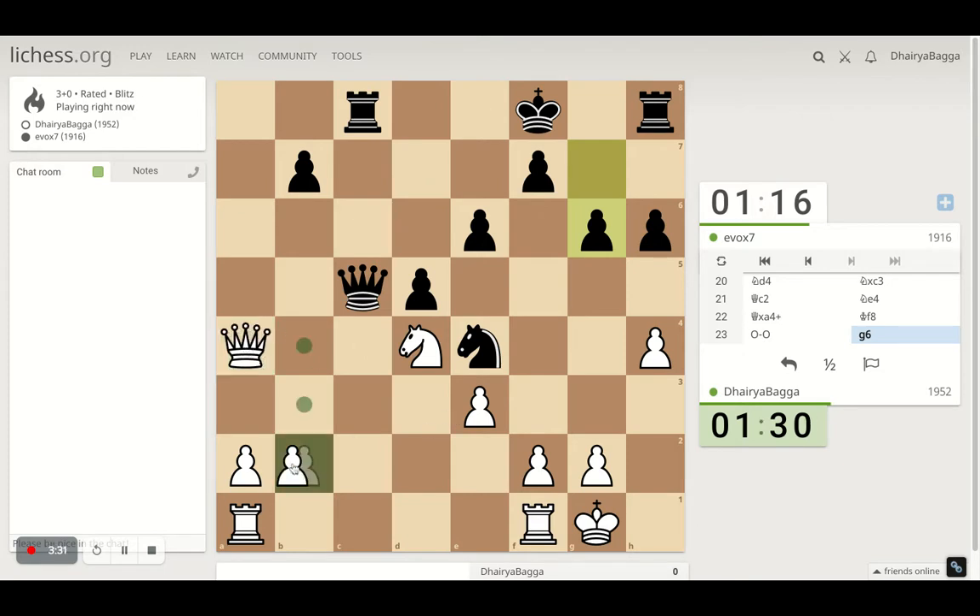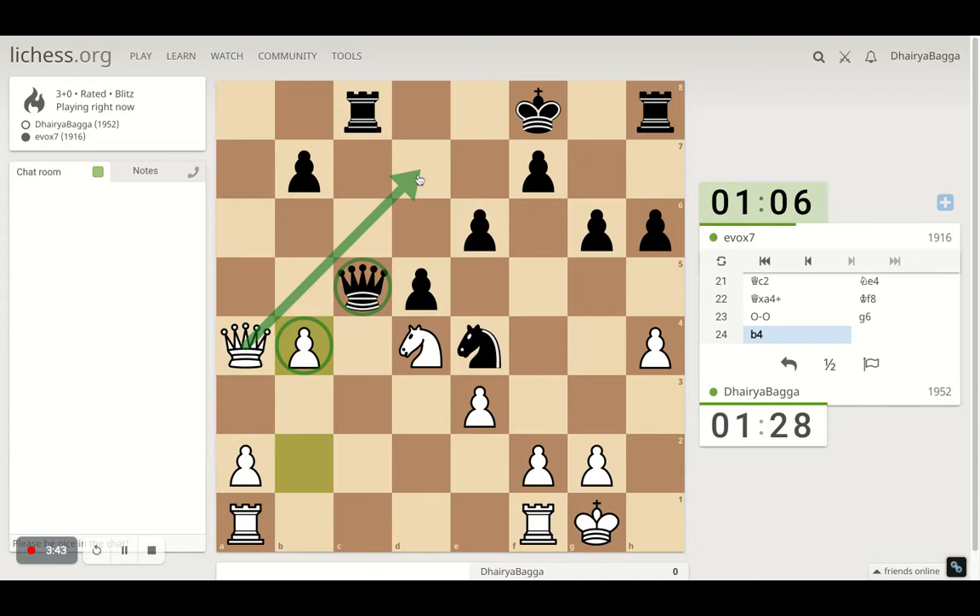Shall I just be pushing my pawn ahead here? I can actually try to kick this queen away from here, and then probably go ahead here as well with the queen over to d7. So let's see what we can do here.